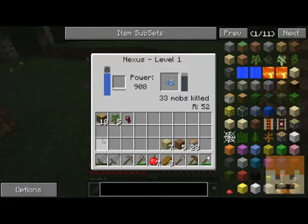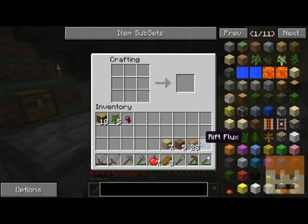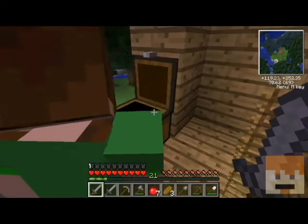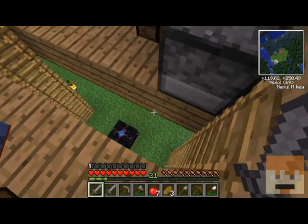Right now what I want to do is just live. I'm going to take this flux and turn it into some iron. We've got a lot now — 15 iron bars. That's actually good enough that I can start building some BuildCraft stuff.